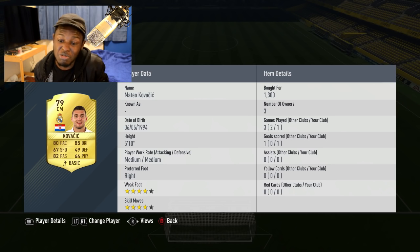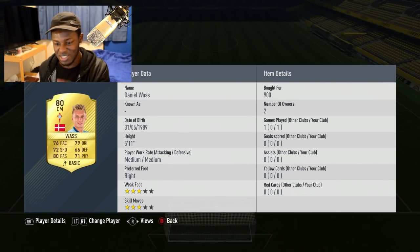Onto our first CM we have Kovacic - one of Real Madrid's really underrated players. The guy's got 80 pace, 85 dribbling. Just look at those two stats for a centre midfielder - they're actually insane. On top of that he's got four star weak foot, four star skills, and a medium/medium work rate. This guy is pretty much the perfect cheap centre midfielder, so if you've not tried him out definitely put him in your team.